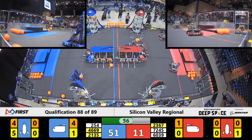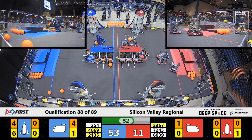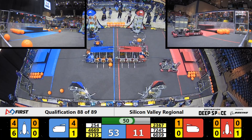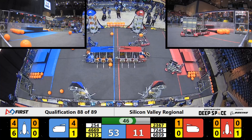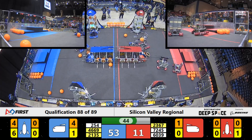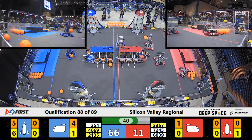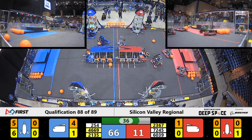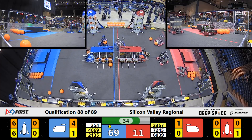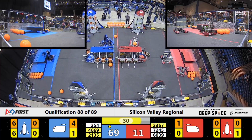Here comes the last hatch panel from the Cheesy Poofs — that's the sixth hatch panel required for the Blue Alliance rocket. With T-minus 50 seconds remaining, Presentation Evasion places some more cargo into the cargo ship for the Blue Alliance, bringing the Blue Alliance up to a score of 63. Only one piece of cargo left required for that Blue Alliance rocket to get the extra ranking point, preparing it for liftoff — and it looks like Cheesy Poofs delivered that successfully.